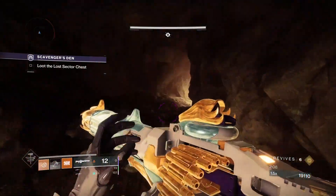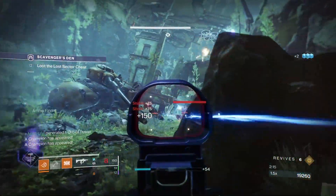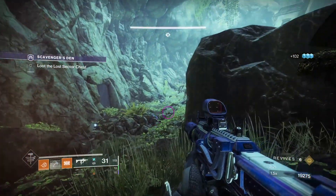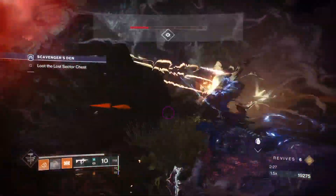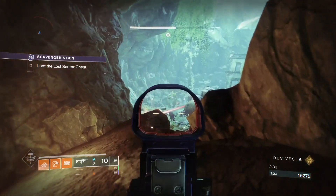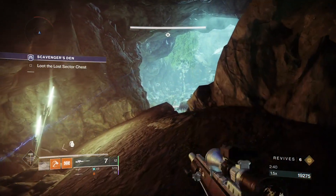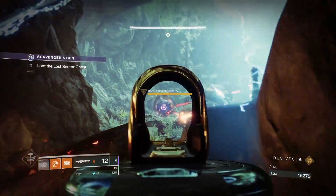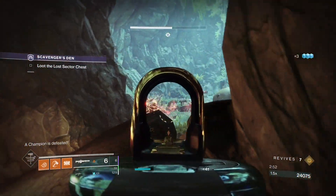In this room there are going to be two champions — one overload and one barrier champion. This part's a bit RNG: the overload champion can appear in front of you where I'm standing, or it can just not be there. For Plan B you will have to pull back. As you can see, Plan A didn't work out. If the overload champion isn't pushing you, Plan B is to take down the barrier champion from a distance, but be aware of the adds that throw arc grenades when you're trying to DPS the barrier champion. Once I take down the barrier champion I take down a couple of adds far away with the sniper.